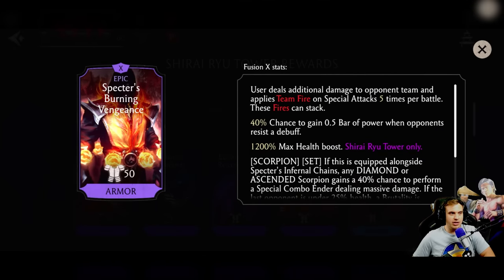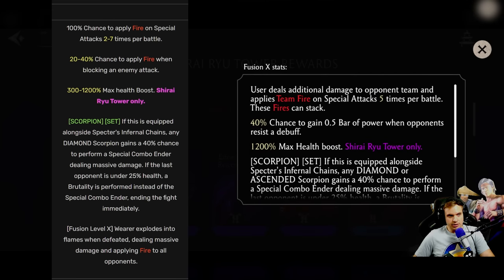Let's start with Spectre's Burning Vengeance. Right now on the screen you see on the left the old description of the gear for the Fusion X stats, and on the right you see the new one. Before, it was 100% chance to apply fire on special attack up to 7 times per battle. Now it's completely different — user deals additional damage to the opponent's team and applies team fire on special attack 5 times per battle.